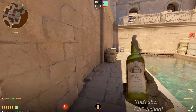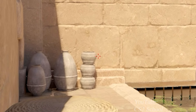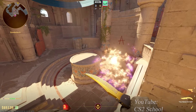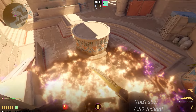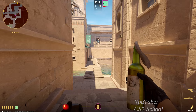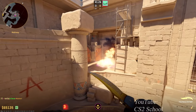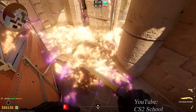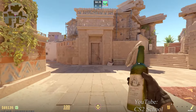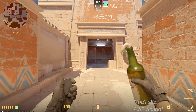A-Sight Molotov to help your teammates that are peeking. Aim right here while running forward to cover A-Sight Heaven. A-Sight Molotov.